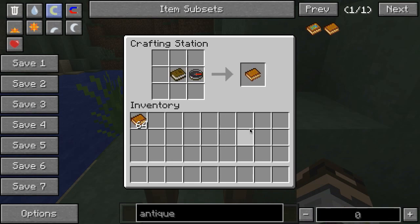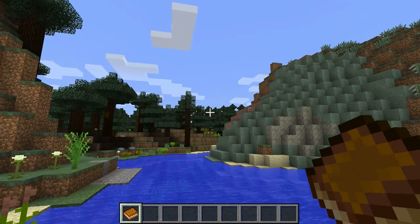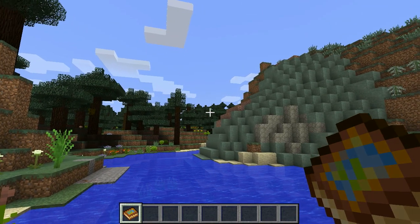You have to make it in order to get it. I'm going to start by crafting together a book and a compass to get myself an empty Antique Atlas. I put that in my hotbar, hold it in my hand, and right-click, and you see it's now Antique Atlas number 3.